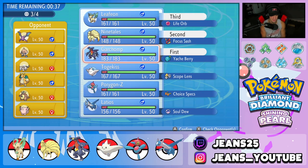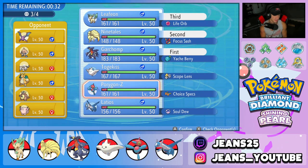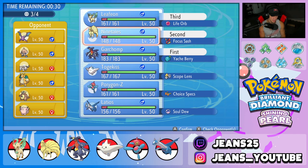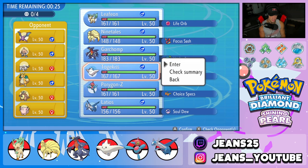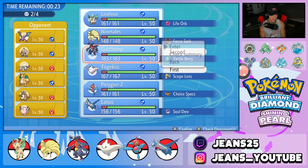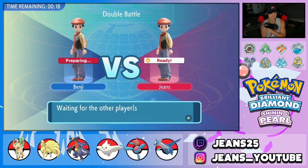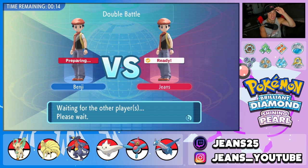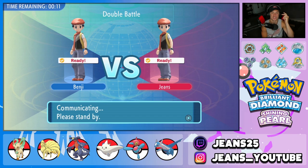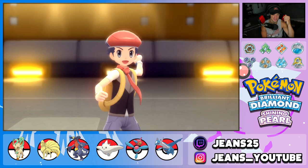We'll bring Leafeon in the back end. We could go Porygon-Z but Lycanroc is scaring me. Actually, we could go Togekiss and Garchomp — probably a better lead. Two double-hitting moves and we can't EQ on it. Then just go Ninetales and Leafeon in the back end. Let's lock it in. That first battle was rough because Rotom and Togekiss, the two Pokemon we didn't want him to lead, he threw out there. Now we're sitting 0-1.